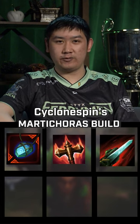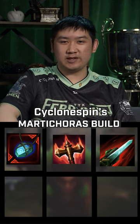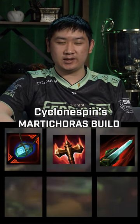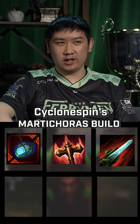Then I would go Bloodforge as the second item. The lifesteal on it, in conjunction with his passive, lets him sustain a lot, and the Bloodshield passive helps him snowball fights.